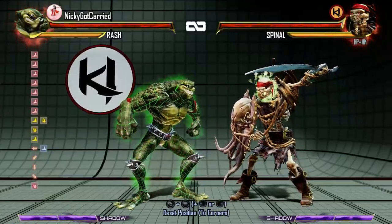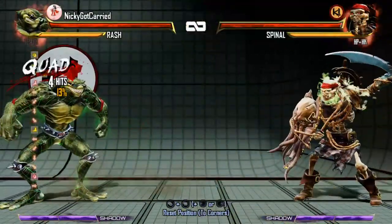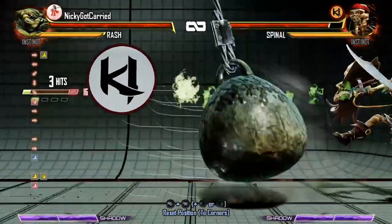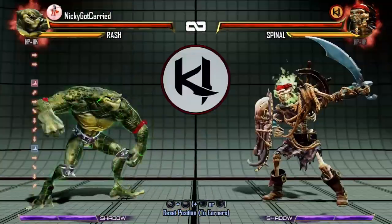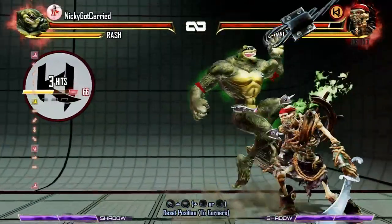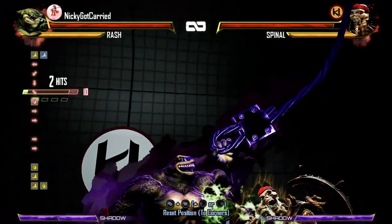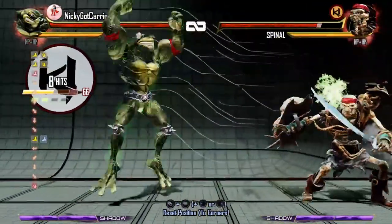Now let's look at some of the corner stuff. These are all pretty much the same setup as the mid-screen options. Using tools like Back Heavy Punch and Instinct Bike allow you to combo into Wrecking Ball. The good news is, doing this in the corner creates less pushback, which means you're more likely to be able to confirm your counterbreakers this time.